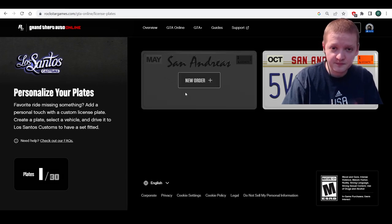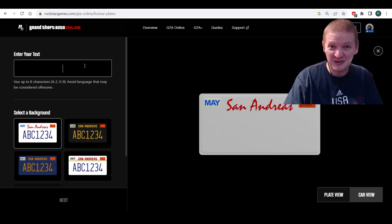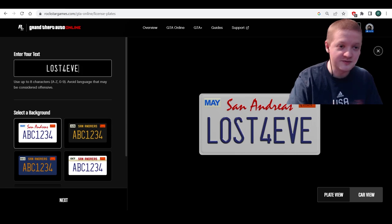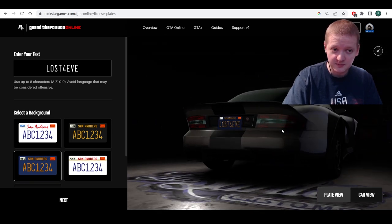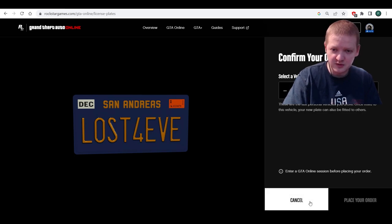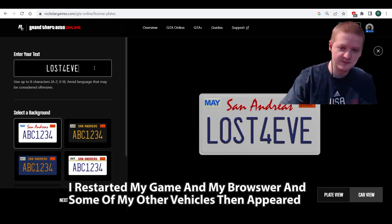Let's make a brand new order here. I deleted my last order but I still have the 'PRO' license plate on there — I don't know if that disappears over time. Anyway, let's see what we're gonna do. 'Lost Forever' — let's see if that will work on a plate. I'll put this one on the Hexer, which is a motorcycle. The Daemon didn't appear in the list but the Hexer will.